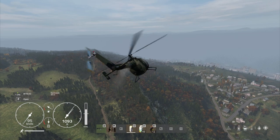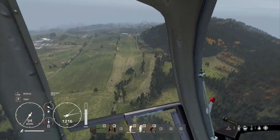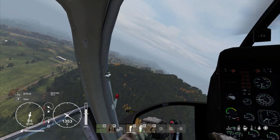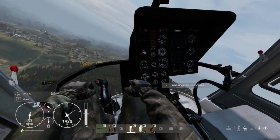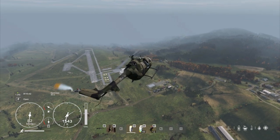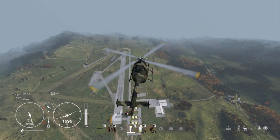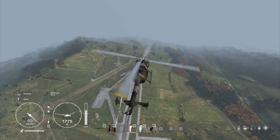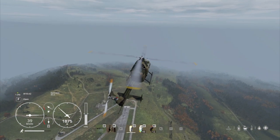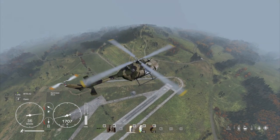Helicopters and DayZ just go together so well, don't they? The inside of helicopters looks great. Now you see I've got to be thinking ahead — I've got to start straightening her out. Let's start slowing her down a bit, raise the nose a little bit to reduce our forward momentum, and slowly bring her down.